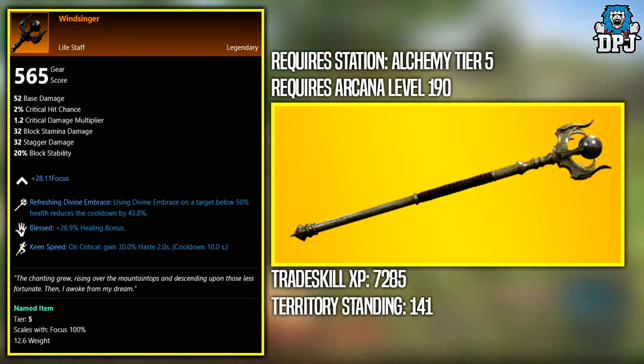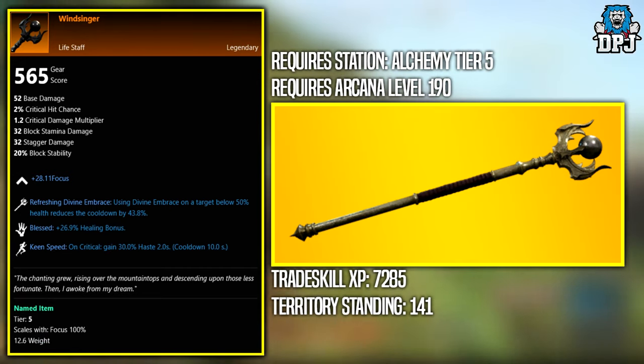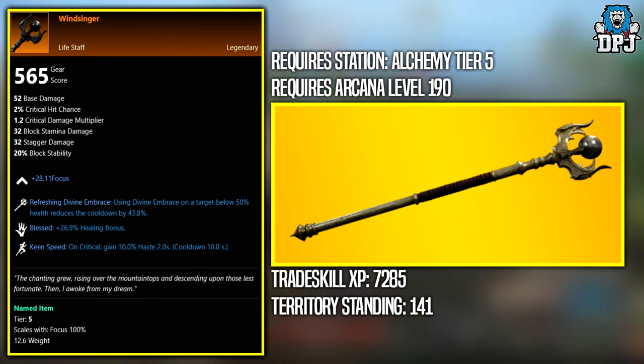Next up we have the Wind Singer. This legendary you have to craft. It requires an Alchemy station at tier 5, Arcane at a level of 190, trade skill XP of 7285, and territory standing of 141.